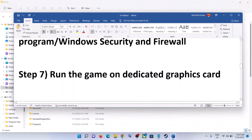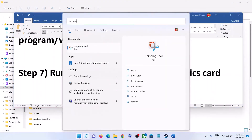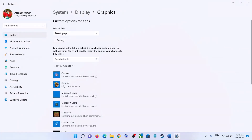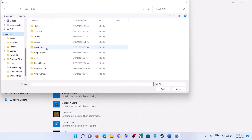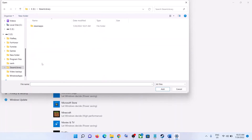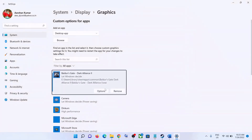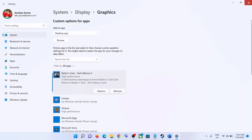The next step is to run the game on your dedicated graphics card. Type Graphics Settings in the Windows search box and click on Graphics Settings. Click Browse, go to the game installation folder under Steam\steamapps\common, select the game exe file, click Add. Once the game is added, click Options, select High Performance, then click Save. Launch the game.